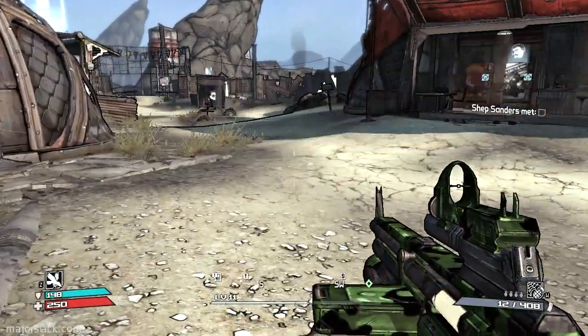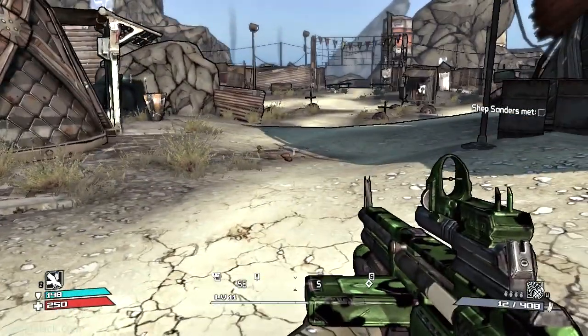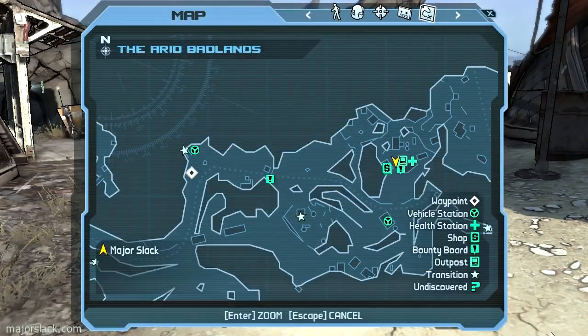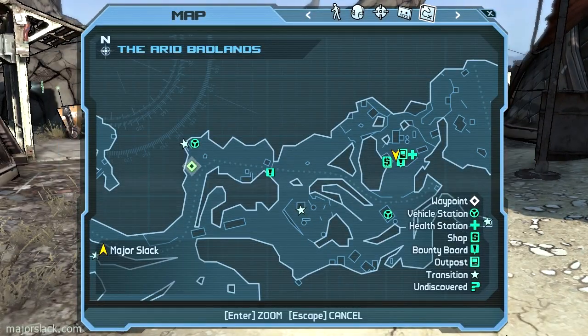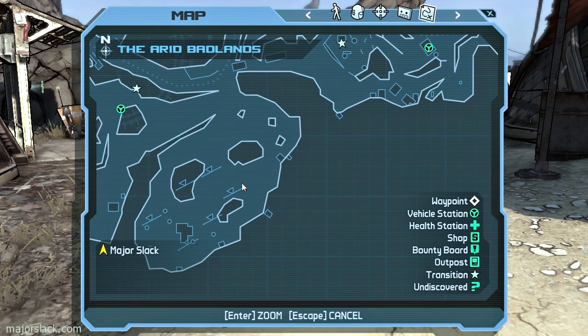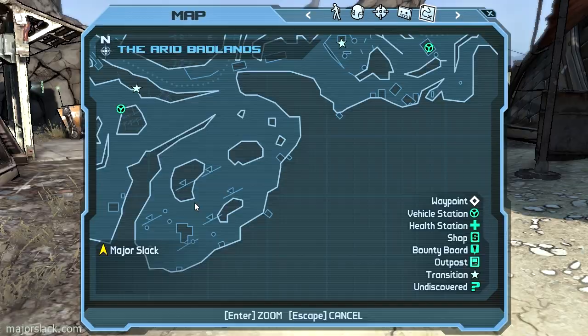Welcome back to the Major Slag Attack. Let's walk through some more Borderlands. This is the Zephyr Substation run — we're going to go down into an area known as the Zephyr Substation right here and do a whole bunch of missions.